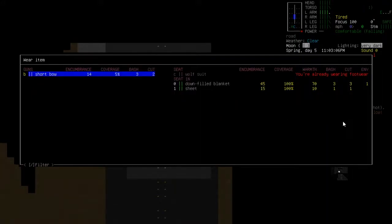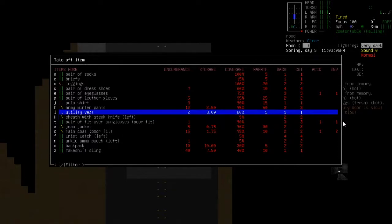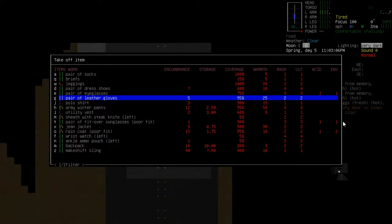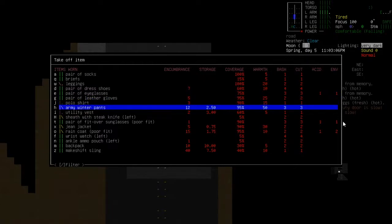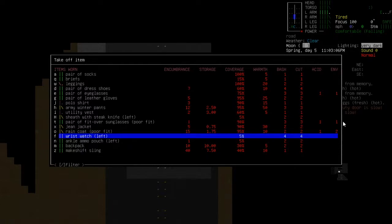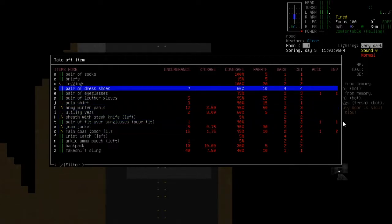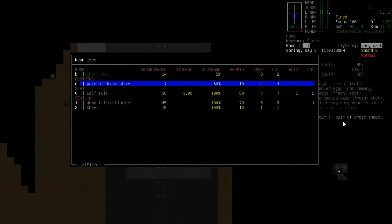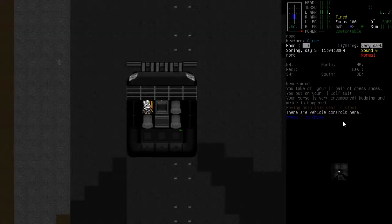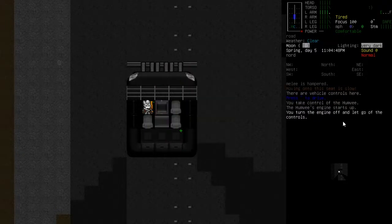Let's see if we can wear this wolf suit - we can't, we're already wearing footwear. We've got to take off our boots. We've got socks, pants, vests. Dress shoes - there we go. We're looking for boots. Let's wear our wolf suit now then. No kidding our torso is very encumbered. But if you look now we look like a wolf! We are very tired so let's get to sleep. I do not want to start the engine driving.